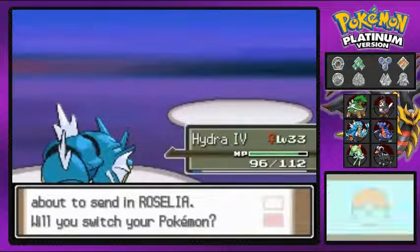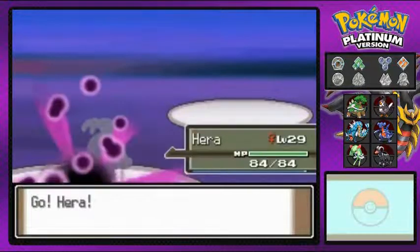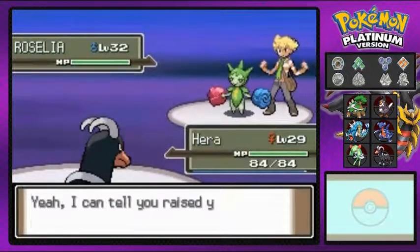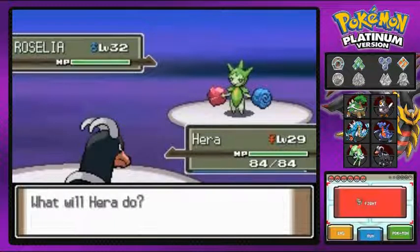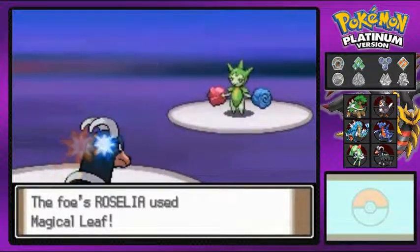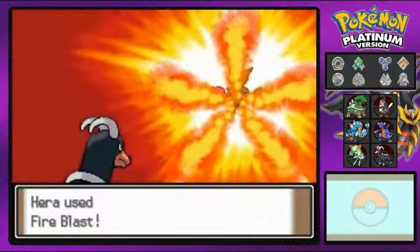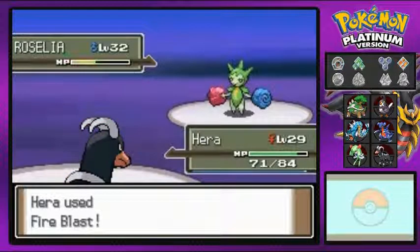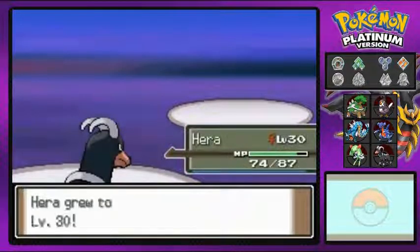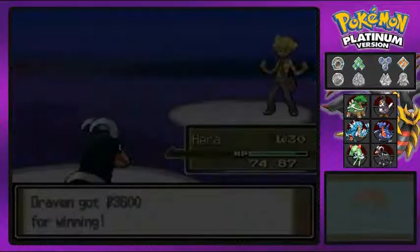His next Pokemon is Roselia, so I bring out Hera. This should be easy pickings. I miss once but Fire Blast connects for the win. Roselia is defeated and Hera grows to level 30. Suck it Barry.